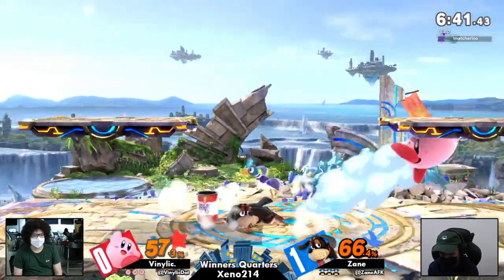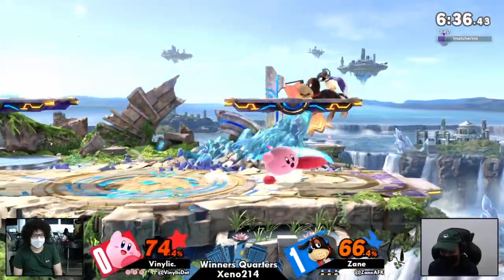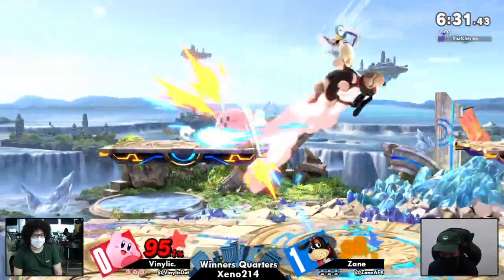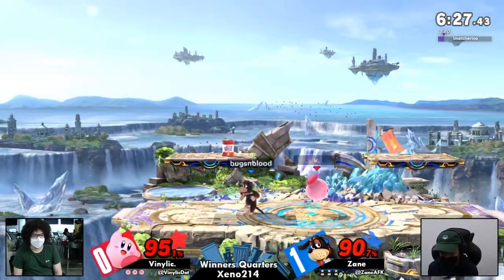It feels like Duck Hunt complements Zane's playstyle very well — that being Zane's playstyle having six billion IQ. Certainly Link has those options as well, but Can — it's technically not an item, but it's very reminiscent of item play. I think Zane is just a connoisseur of those items, and they're really really good overall.